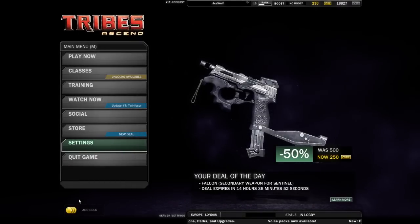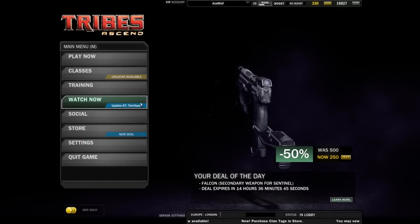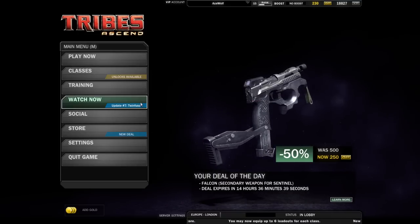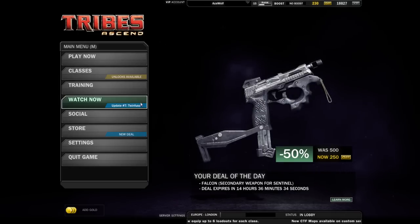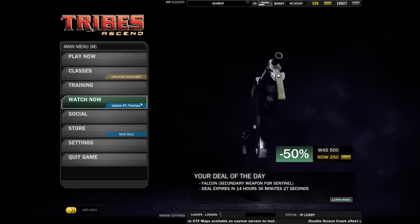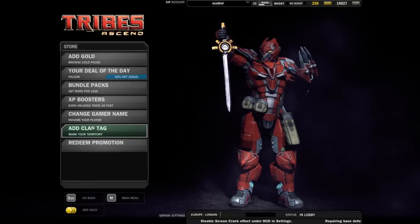Welcome back, my name is Ace and I've got more Tribes Ascend for you, bringing you Update 7 Twinfuser. This patch has some decent things including three new weapons, three new skins — and I'm proud to say they are actually decent skins, no cheap recolors — some new custom maps for custom servers, and some other highlights I'll be going through during this video. If you are only interested in gameplay, there's a timecode below.